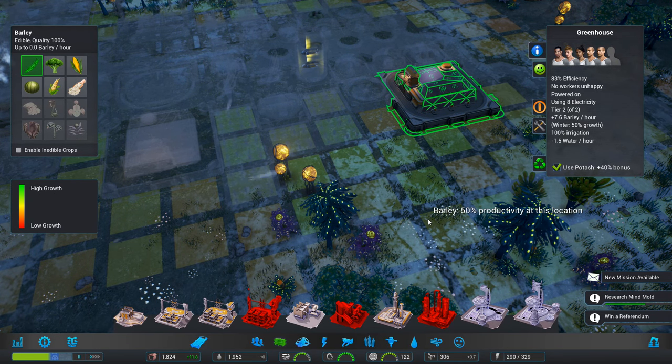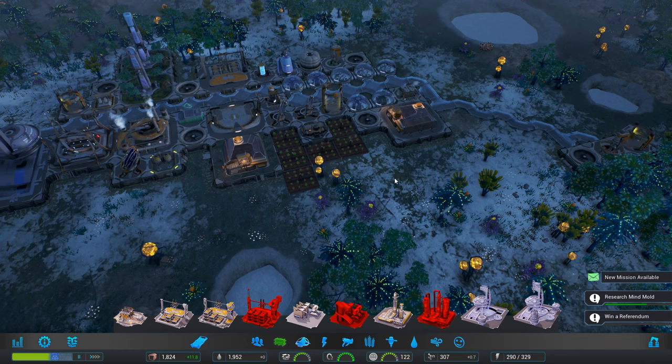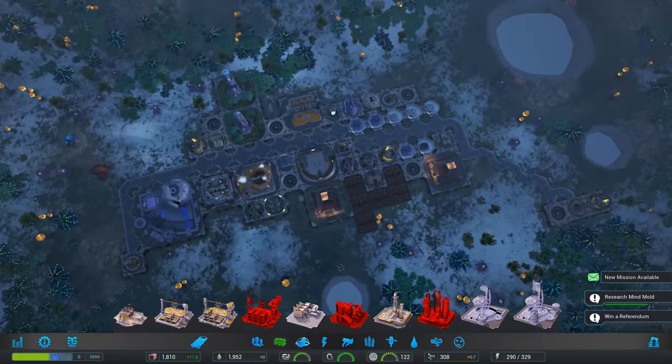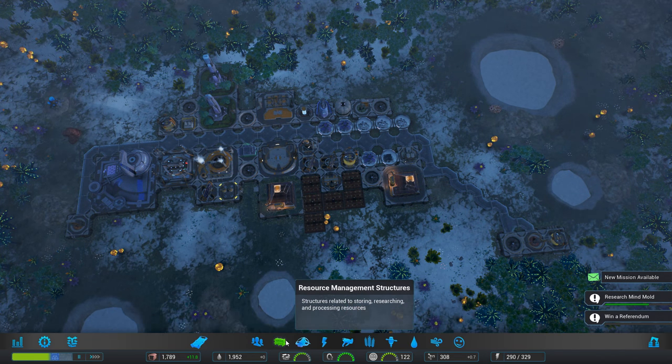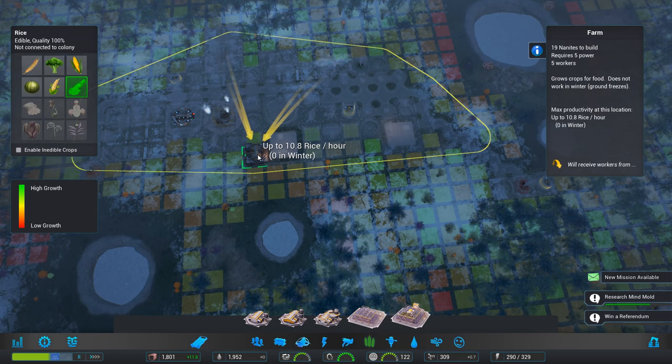So we could do with more workers, couldn't we? Although of course they take food, don't they? So I'm thinking another farm around here somewhere. I'm worried about my food all the time being low. We could just put a tier 3 farm in.